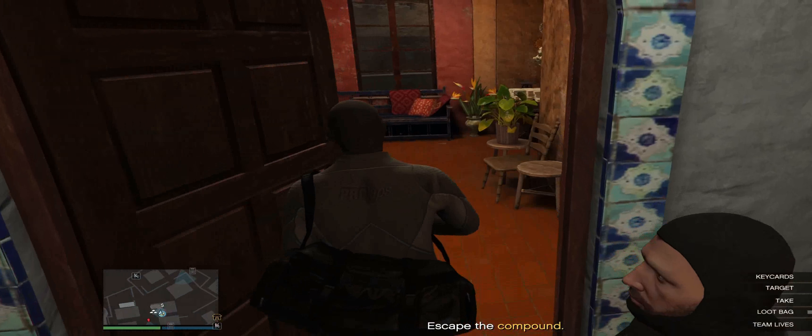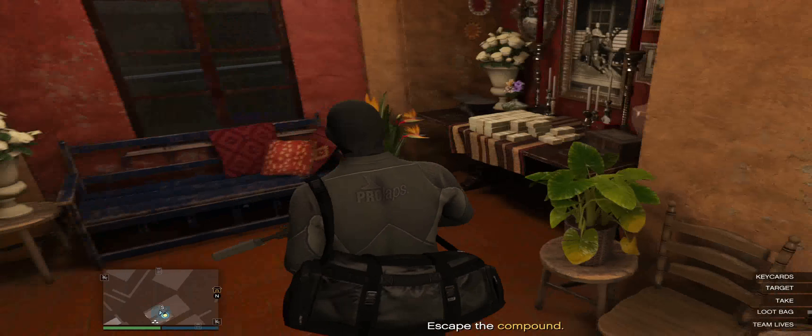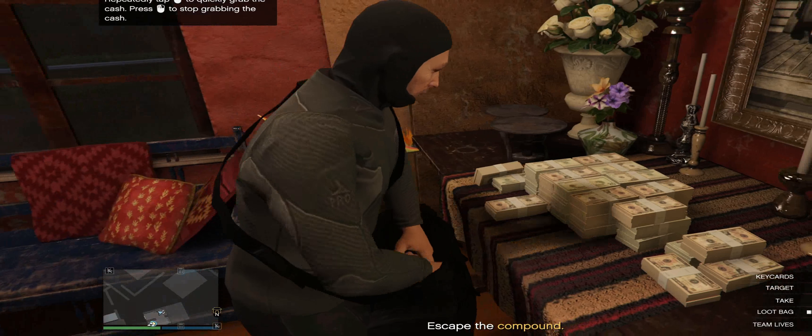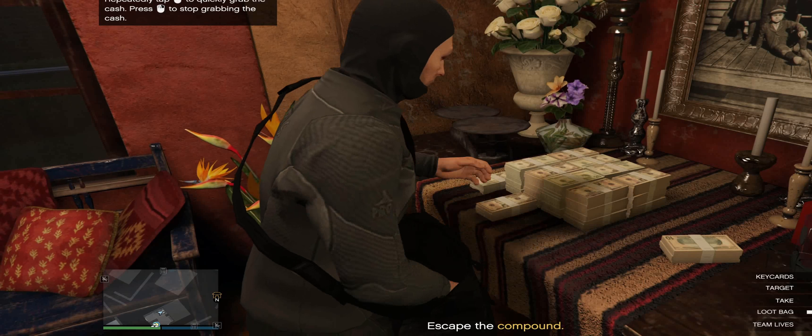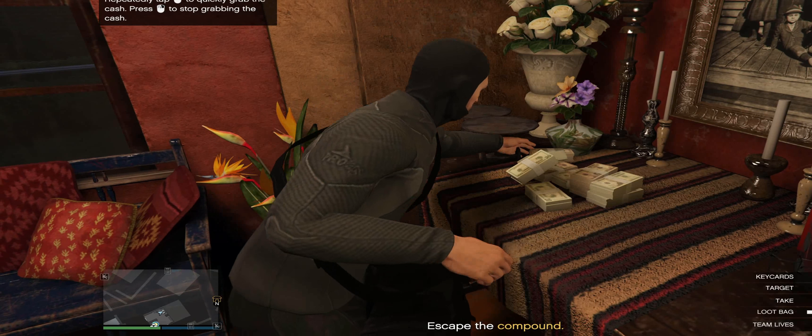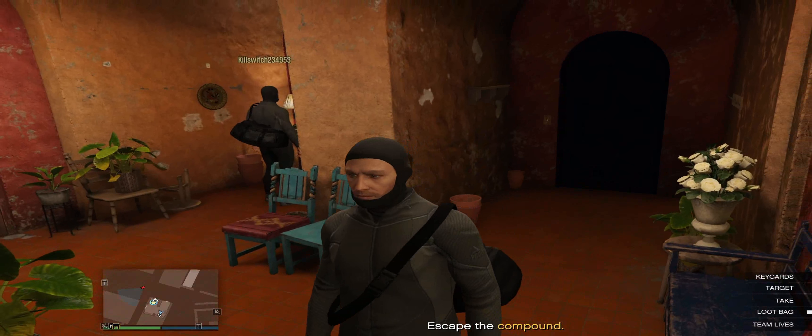Next we have cash, and each stack only fills up our bag by 25%, which is the lowest on the list today, and it only gives us a total of $89,595. Now this means if we fill our bag with cash, we're going to come out with just over $358,000.